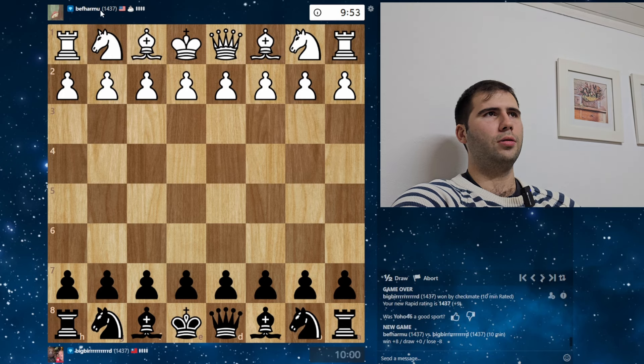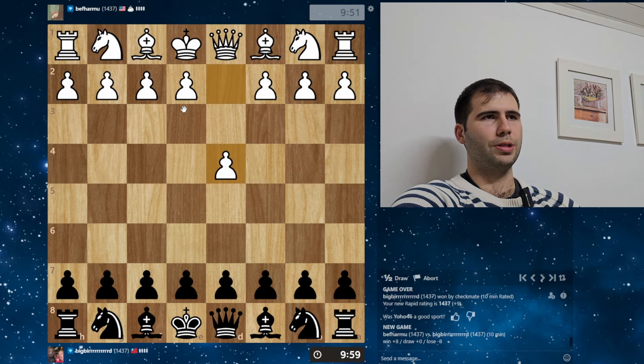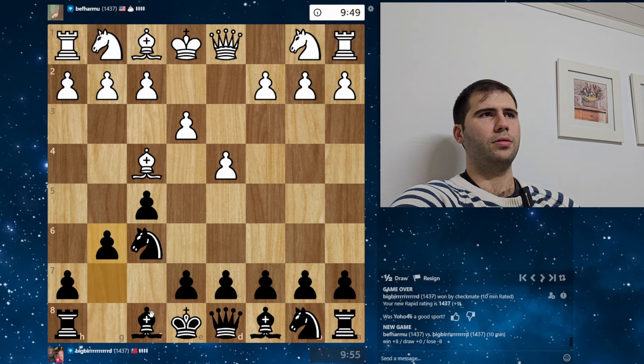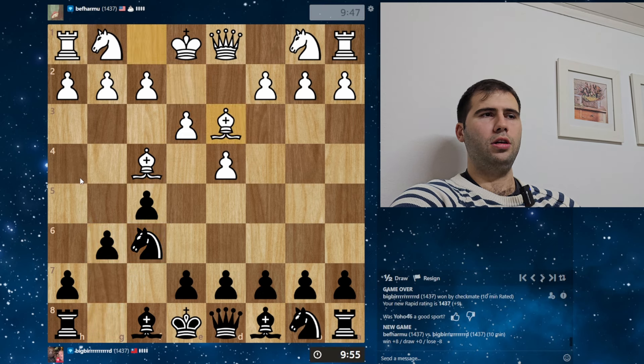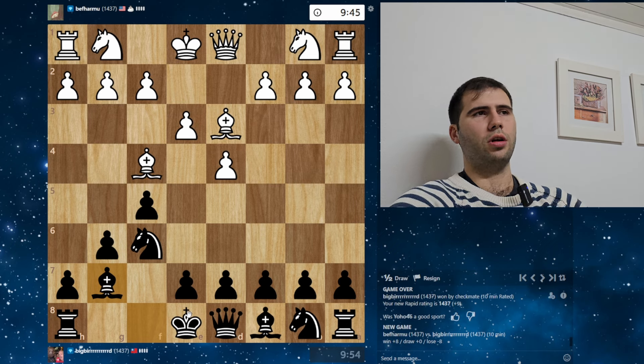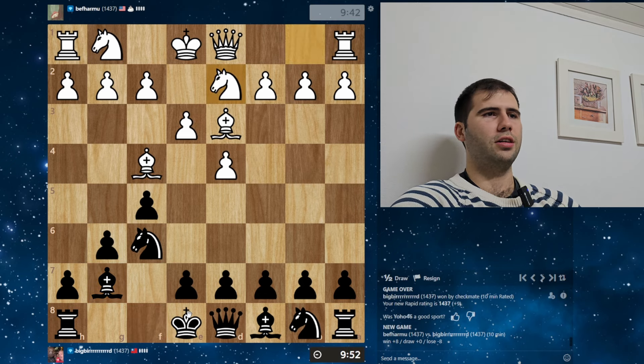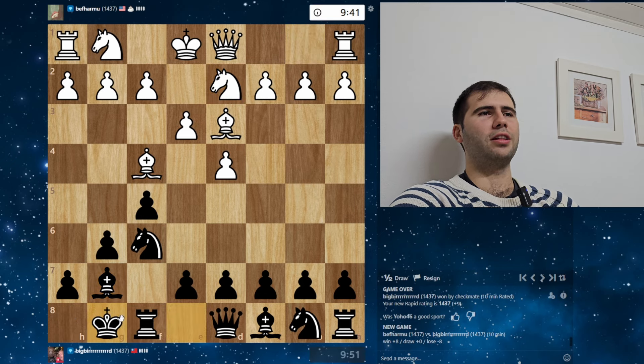Playing Beth Harmon — or Beth Harmu, excuse me, slightly different name. Let's play F5, the classic Leningrad. We're getting up there, 1437, almost 1500. Is he gonna play H4? We're gonna see some Dutch theory very soon. I need to start being a bit careful. I can't keep playing the Dutch recklessly, can't keep playing like the reckless Dutchman.